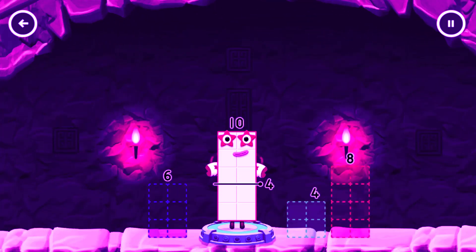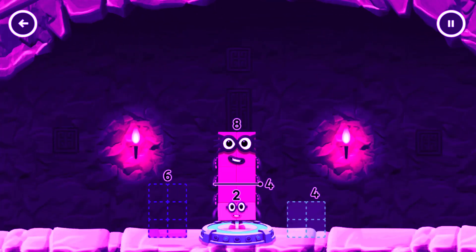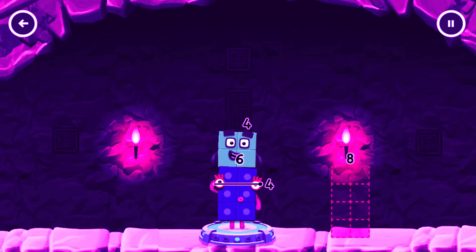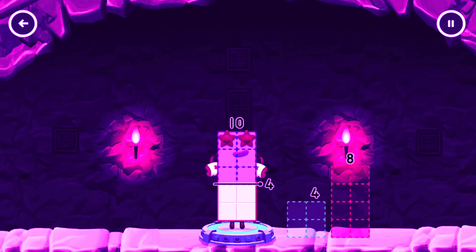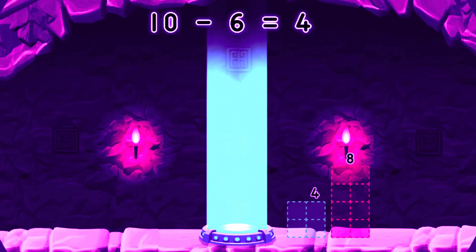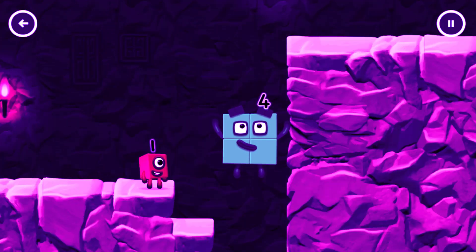Take number blocks away from ten to leave four. Eight. Hmm, that doesn't seem right. Keep trying. Four. Have another go. Ten minus six equals four. Two. Amazing.